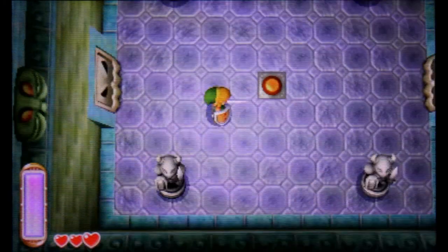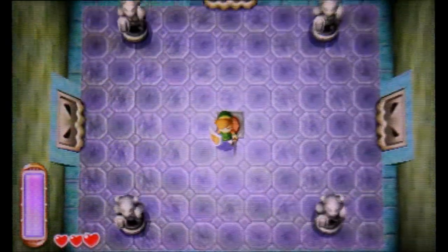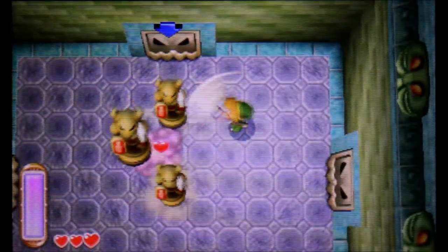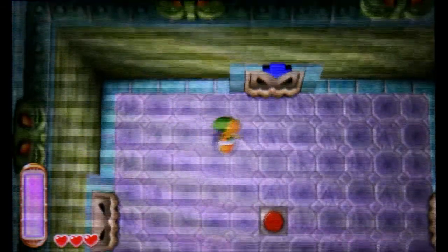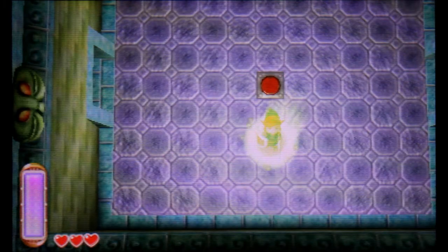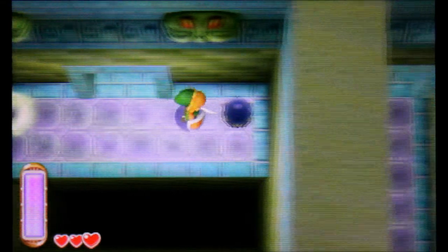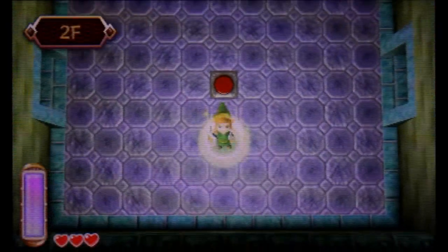Here comes another mini-boss type thing. These guys are kind of hard because they take a few hits. As you can see, this part right here is a teleportation thingy that'll warp you over to the beginning of the dungeon. So if you want to — if you saved or got out or died — you can always come back here to the second floor to save some time, because that's basically the hub area of where everything's going to be.